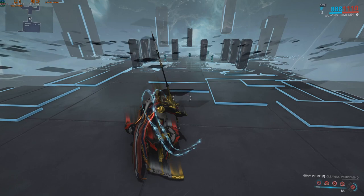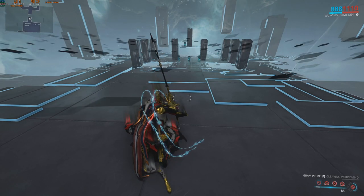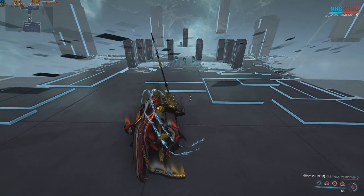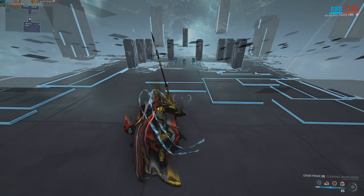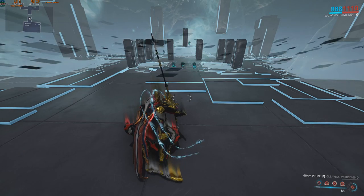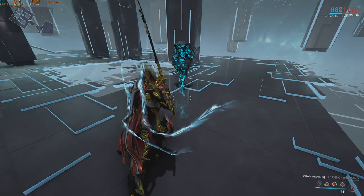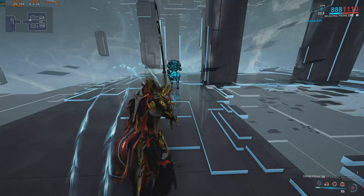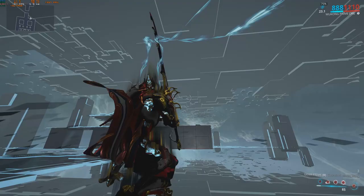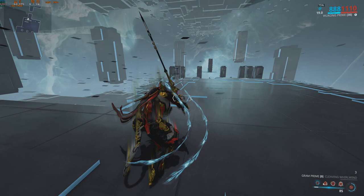We will go for the two guys that will come towards us on the right and left side. Right first. Once they turn their back you can go for it. Left then. And then we go back up using bullet jump and then aim glide to make sure you get there.